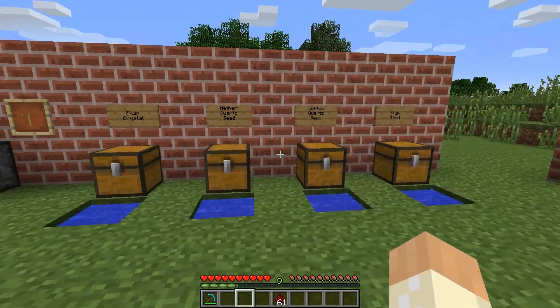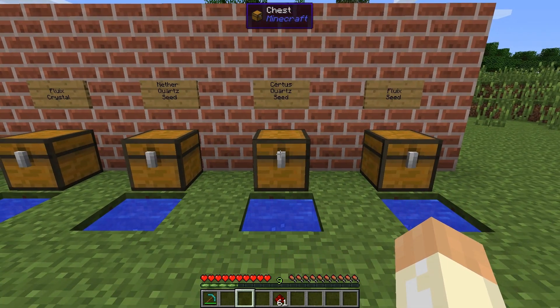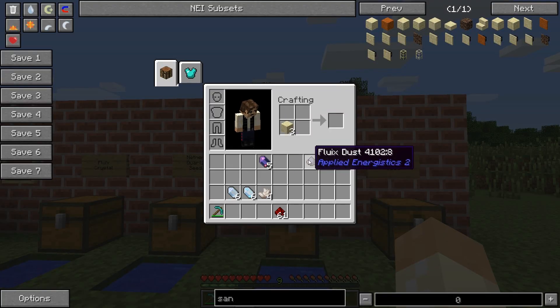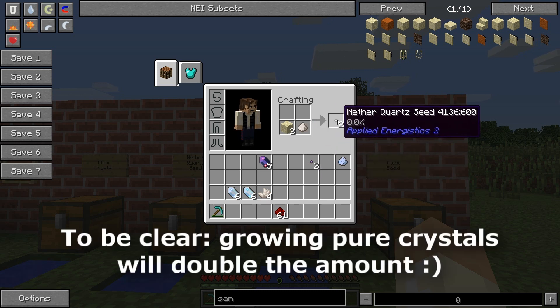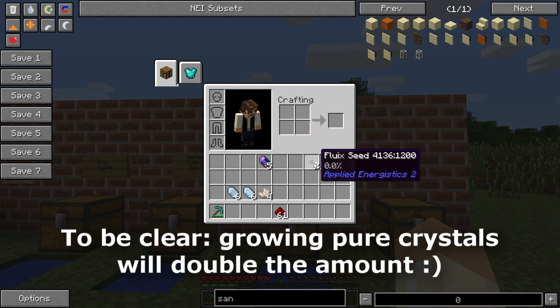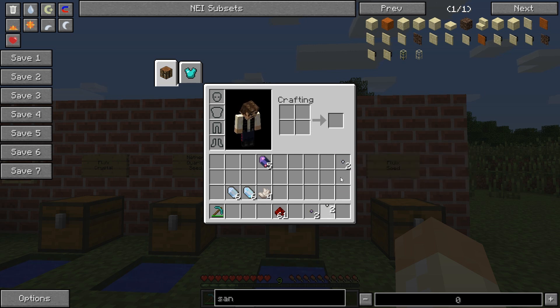Let's move on to the seeds. To make a seed you will have to combine one piece of sand with one type of dust. Fluix dust and one sand will give you two fluix seeds, and the same with nether quartz dust and certus quartz dust to get their respective seeds. You can see there's a percentage on the seed, which indicates how far it has come in the growing process.